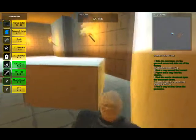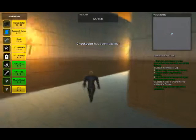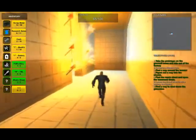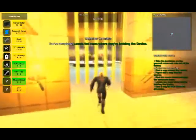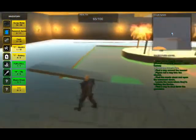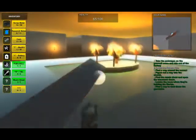Go around and head down this hallway - you are trying to locate the room where they are holding the device. You found it. Now if you had not turned the generator off, the electrical wires guarding the entrance would have killed you. So you're going to take this plank.